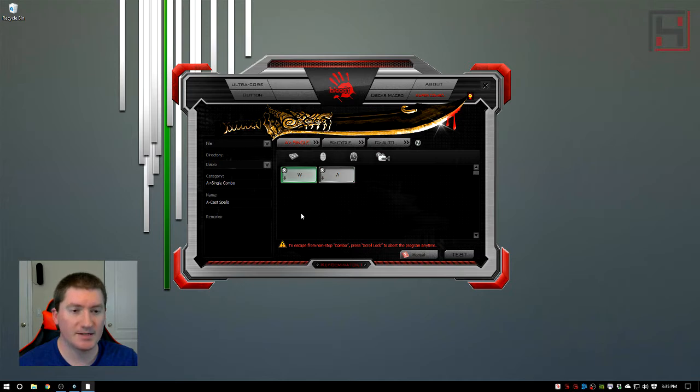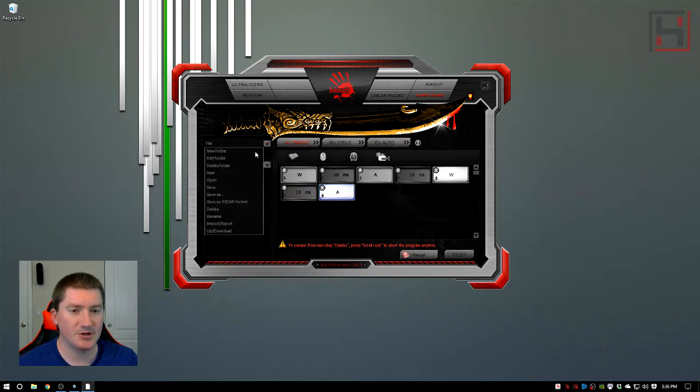We're going to set this to press W and press A, and we want to create a delay here — you can click and drag these around. I'll set the delay to really small, just 10 milliseconds, and create another 10 millisecond delay. Now we've pushed our keys down but we need to release them. We can click that arrow to release W first, we'll do them in the same order. Release W, create another 10 millisecond delay, and now release A. Let's save this and I'll show you how it works.